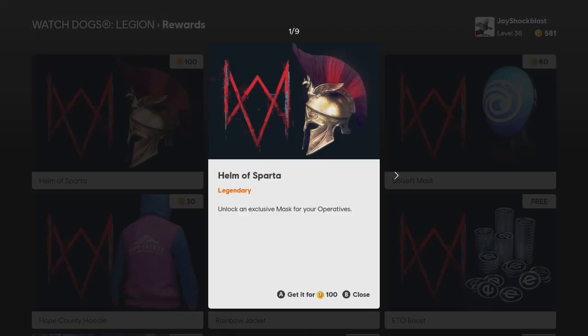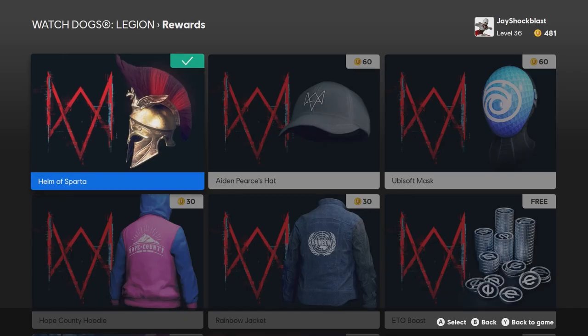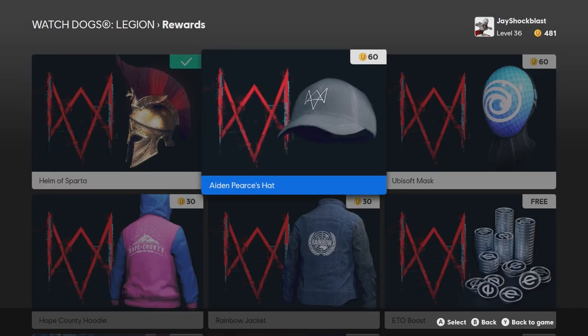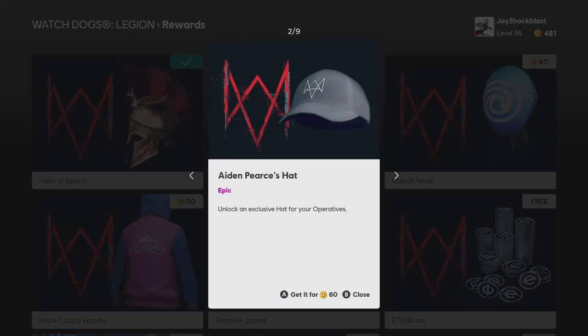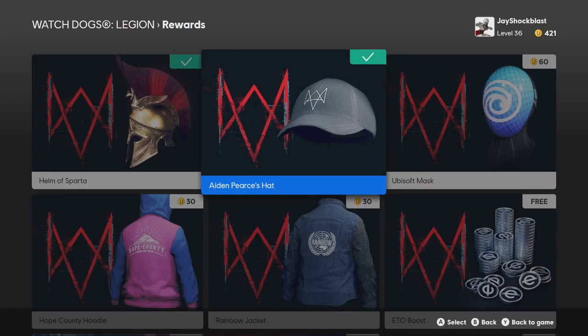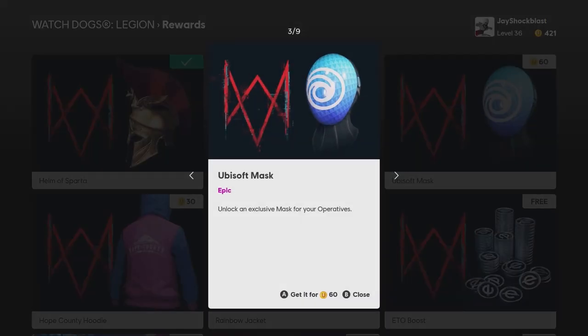Let's go ahead and get the Helm of Sparta — the legendary one — and unlock it. We'll access that reward in game. We've got Aiden Pearce's hat, it's an epic, and we'll go ahead and redeem that. We've got the Ubisoft mask, let's get it. I think I have enough credits for everything.